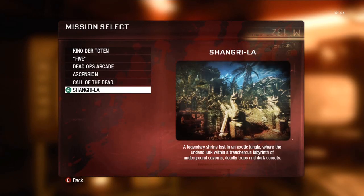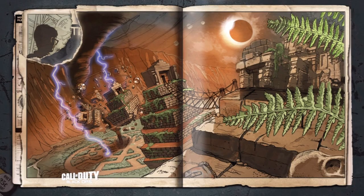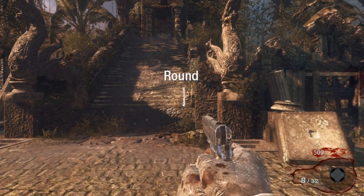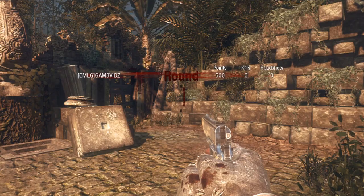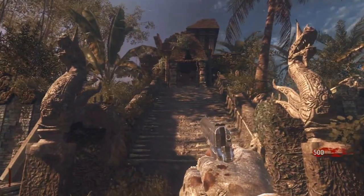Hey everyone, Cory here. Today I'm going to be doing a solo live commentary on Shangri-La, showing you a solo strategy on how to start out and how to get far. I do have a disclaimer: this map is different each time. The perks go in a different area, the boxes go in a different area. So sometimes it might be easier, sometimes harder. You're going to have to make changes to the solo strat depending on how your game goes. But I'm going to show you the main run-through — let's get started.